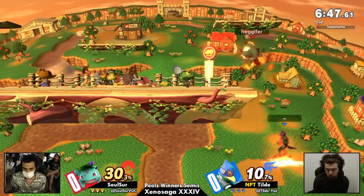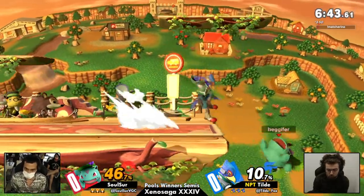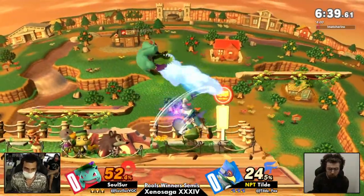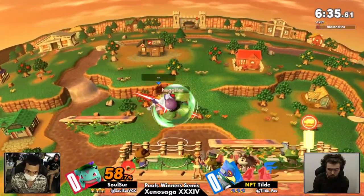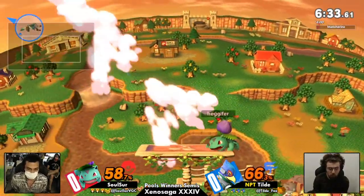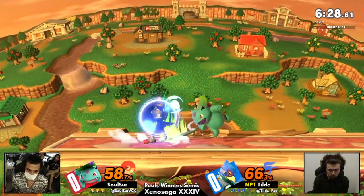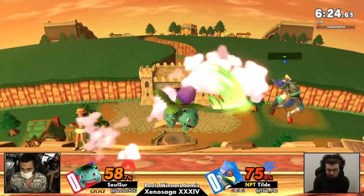Goes for the throw right there — wow, with the whiff punish — fine air dodge, no, this could be bad. Doesn't go for more pressure there. Good stage position, but reverses it right away. This could be a rough position for Solcer. You gotta land now against Tilldey's Falco. That round start really needed to happen. Good punish on the air dodge — that's a rough place to be. Good angle and actually beats out the razor leaf on that one to get back to stage.